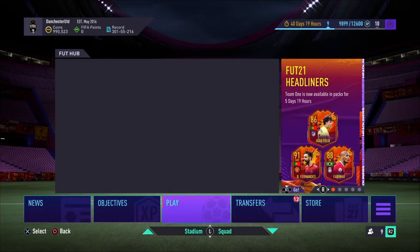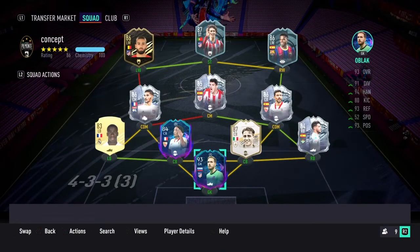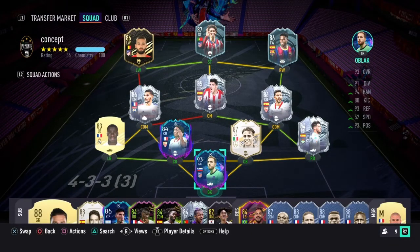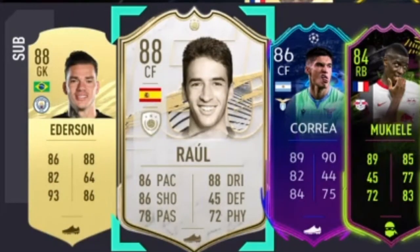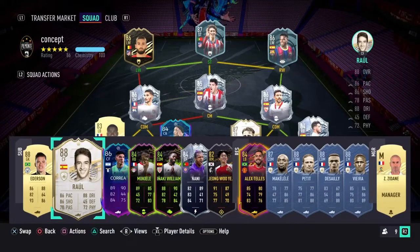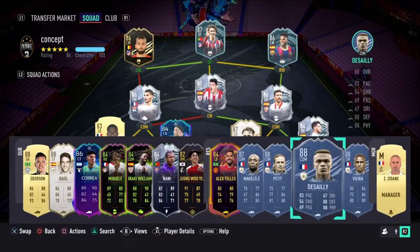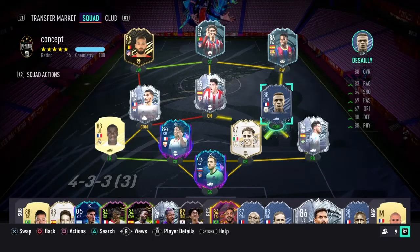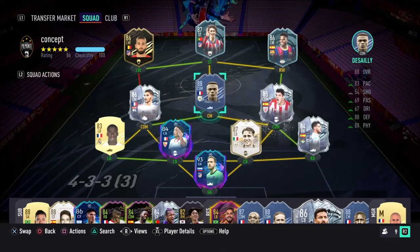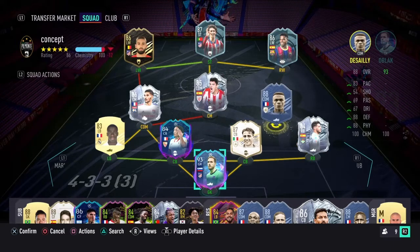Well there you go — we have received a Raul from our mid icon pack. I have put him into the team. He's currently serving a crucial role on the bench, maybe a seven-one every now and then. It could have been nice if I got a CDM — a French CDM maybe — could have really helped with the links.